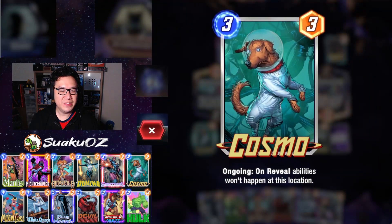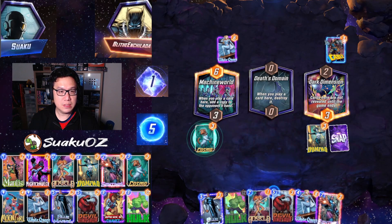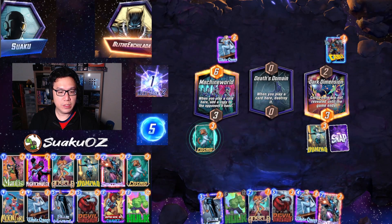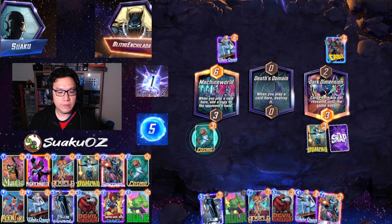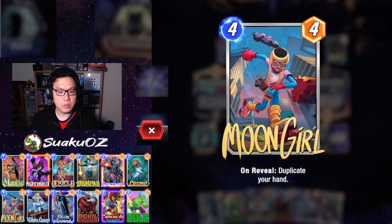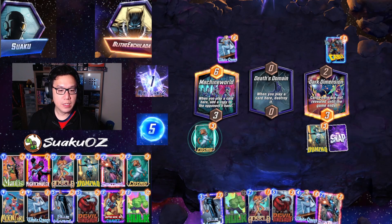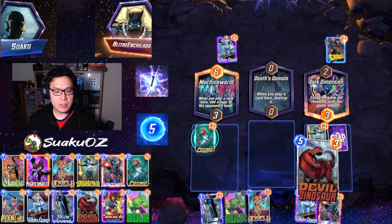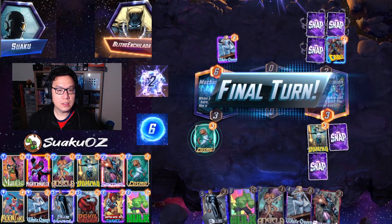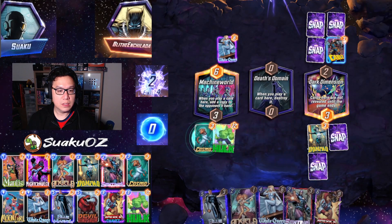On reveal — nice! I still get the option because of that. Let's snap here. So next turn: 3, 4... 1, 2, 3, 4, 5 — that's a 13. Next turn I'll draw one and play Hulk. Wungo gives me 4 — nice! So I'll have maximum hand size no matter what. I don't need the White Queen here, and I don't want to give them Devil Dino. This is the only way — then the Hulk on six. Let's still go with the Hulk on six.